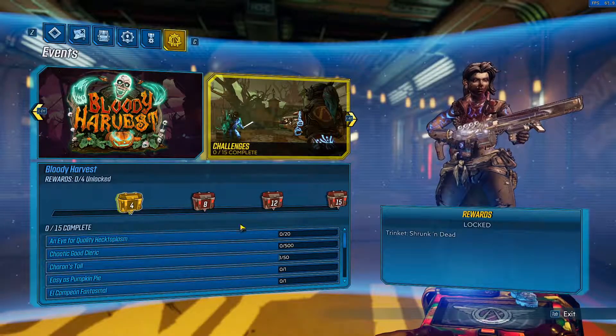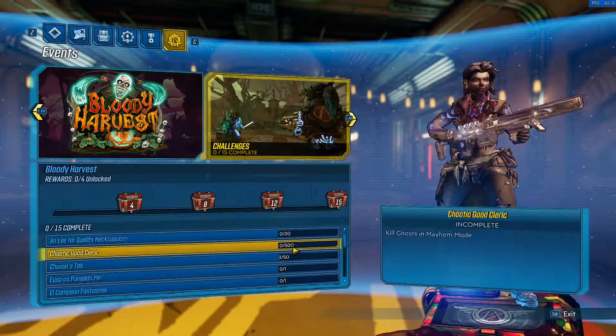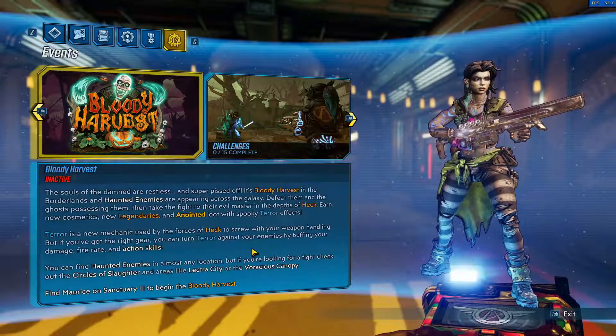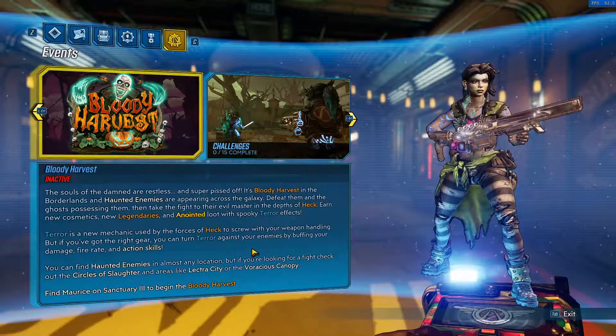We don't actually get a preview of the other things, but that's alright. I'll go ahead and show them off when I actually work through and unlock them. But there is actually a description here of the event — it says the souls of the damned are restless and super pissed off. It's Bloody Harvest in the Borderlands and haunted enemies are appearing across the galaxy.